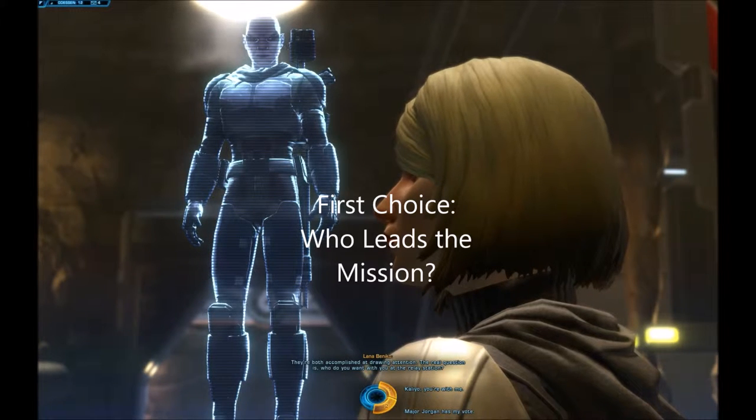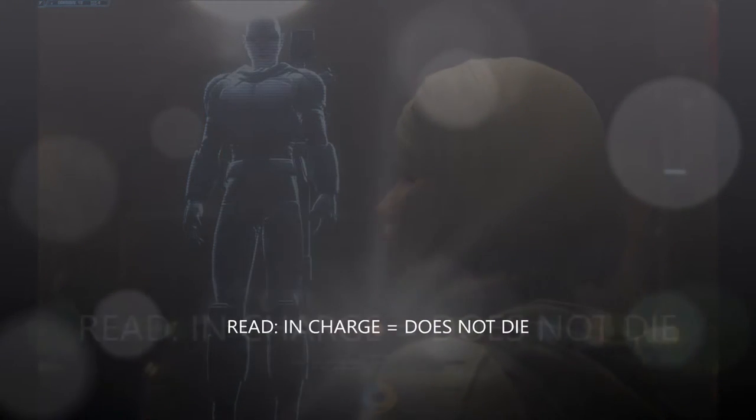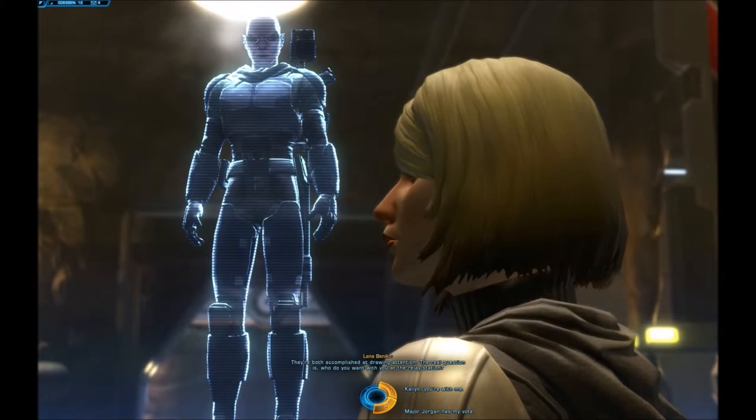This is the first major decision. When Lana Benico asks the question — who do you want with you at the relay station? — what she's really saying is who is in charge of the attack on the relay station. Whoever is in charge of this attack is immune to death in the later cutscene. So if I pick Erik Jorgen as in charge of this attack, then he will be immune to death. The opposite character will then eventually disobey orders, and it is that character who you can eventually choose to have die.